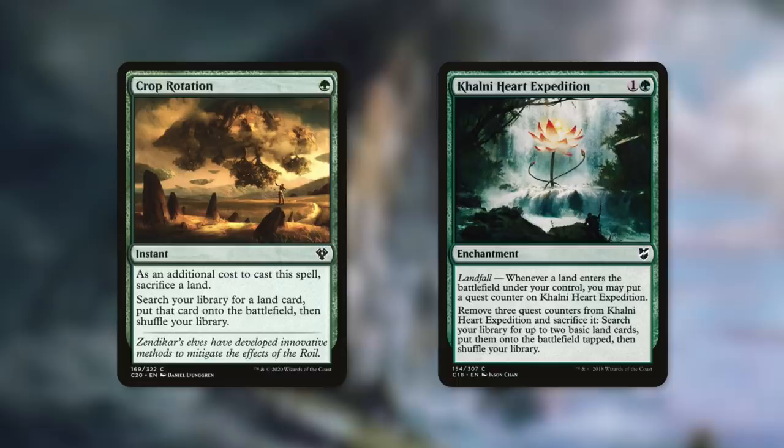Finally, Crop Rotation lets us sacrifice one land to get another, and Khalni Heart Expedition has Landfall. Once it gets three counters on it, we sacrifice it and then go get two lands and put them in play tapped. But of course, in a lands-matters deck, we're not quite done with lands after just two tactics, so let's move on.